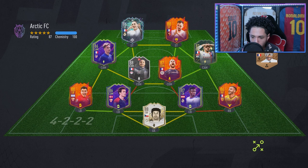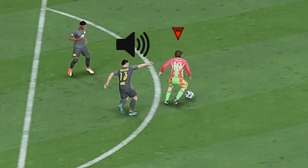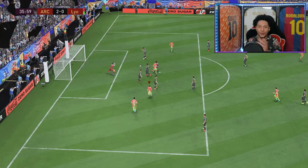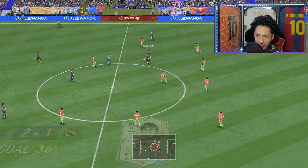Alright, next up — Arctic FC. Colorful team right here man, it's like the rainbow. Cruyff working his magic right there — that's what you get with Cruyff, silky on the ball, banger top right, bends it. Okay, right now we are losing — keep that in mind, we are trying to inspire the comeback.